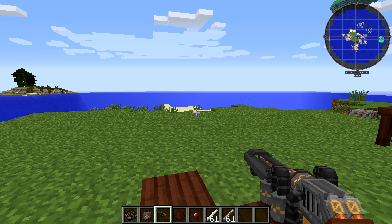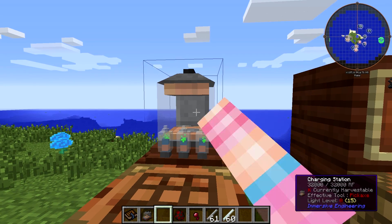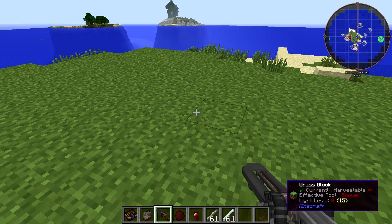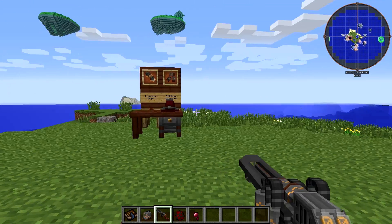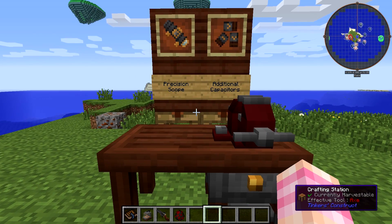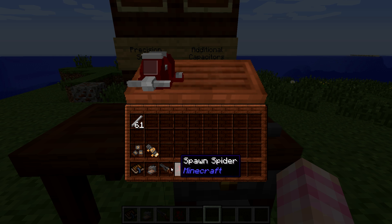There doesn't appear to be a way to choose which one you fire. Let's try reversing their position. It looks like if you have multiple ammo types in your inventory, it will fire the one that is first, closest to the left. Now that you've seen the railgun in action, let's talk about mods. There are only two mods at the moment for the railgun, unfortunately: the precision scope and additional capacitors. The good news is that unlike the revolver, all of the mods for it can be installed at the same time.